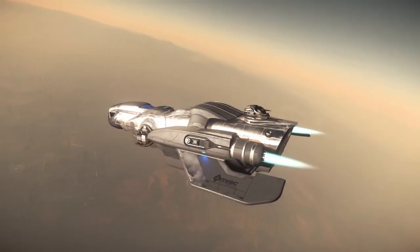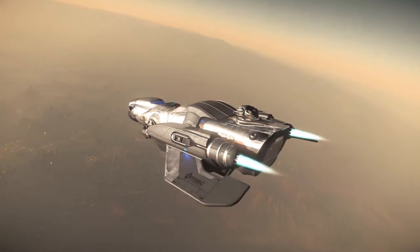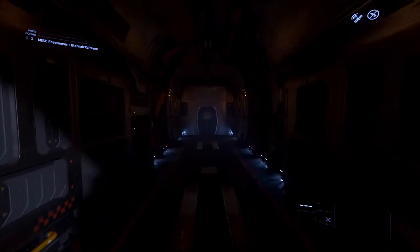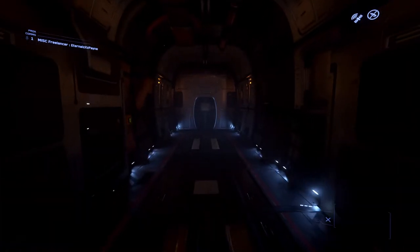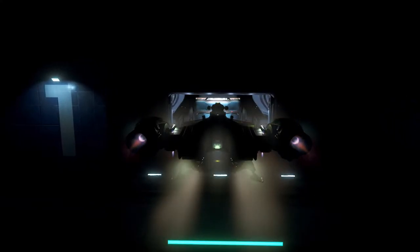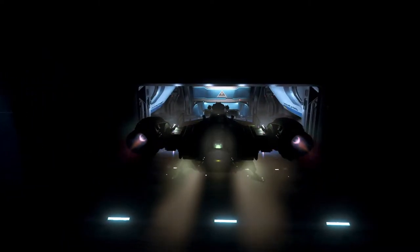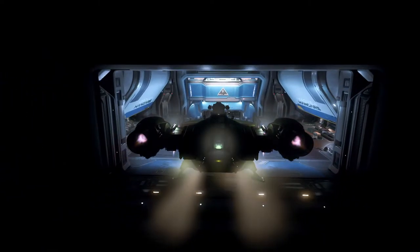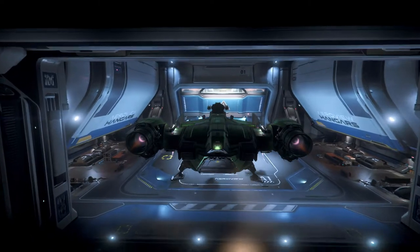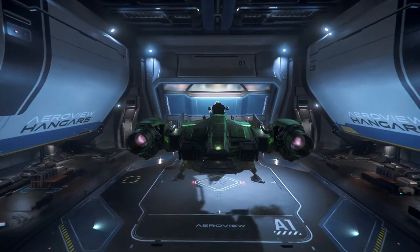Luckily, right now, CIG has given us all a Freelancer. You've got a decent-sized cargo bay, and if you fill it up entirely with Laranite, it's going to cost you about $180,000 AUEC. Don't let that number scare you, because if you manage to get to wherever you're going to sell your cargo, you're going to make about $20,000 to $25,000 in profit on top of what you've invested.